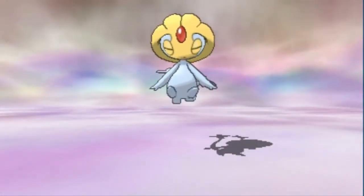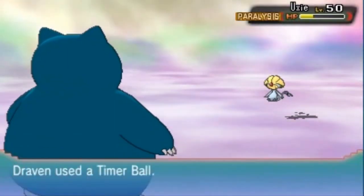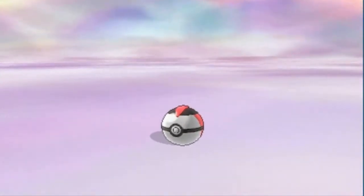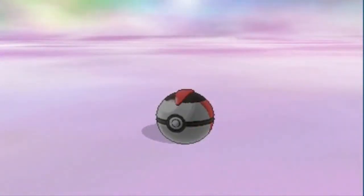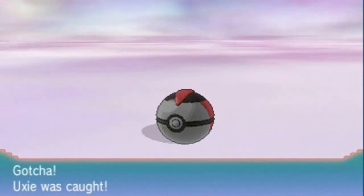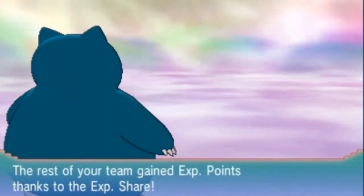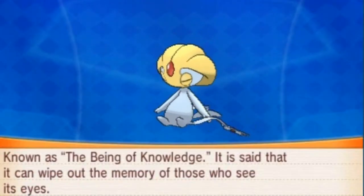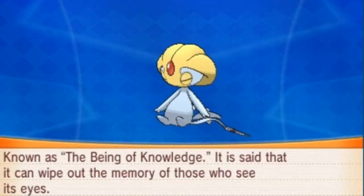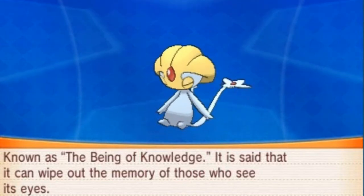Another Timer Ball — that's one, and Uxie breaks free. I might want to use a special attack since it raised its Special Defense. One, two — three — there it is! YES! We captured the final emotion Pokémon, the lake Pokémon you normally see in Sinnoh! Uxie, the Knowledge Pokémon — Psychic type, one foot seven ounces. Known as the Being of Knowledge, it's said it can wipe out the memory of those who see its eyes.